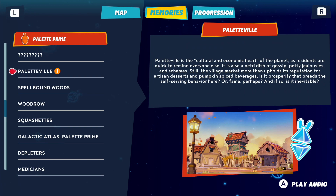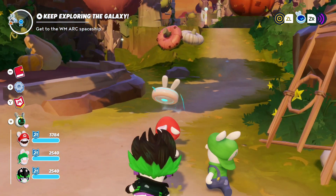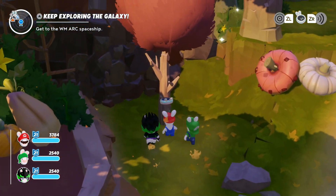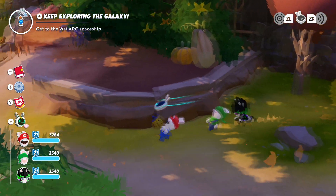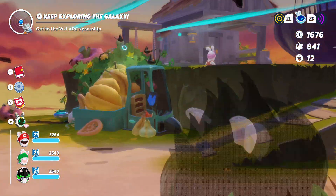Palletville is the cultural and economic heart of the planet — as residents are quick to remind everyone else. It is also a petri dish of gossip, petty jealousies, and schemes. Still, the village market more than upholds its reputation for artisan desserts and pumpkin-spiced beverages. Is it prosperity that breeds the self-serving behavior here? Or fame, perhaps? And if so, is it inevitable? Wow, we're getting philosophical here, Jeannie. I need one more pumpkin — oh, it's in this tree. Give me it. Is this going to give me a planet coin? Yes, it will. Well, there we go — that was pretty easy.